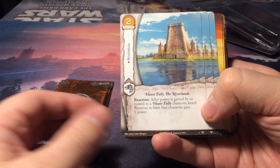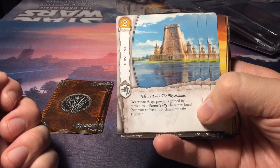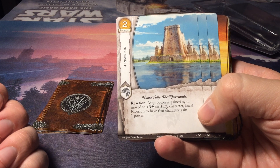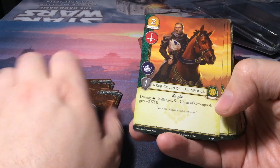Then we have Riverrun, House Tully, the Riverlands, also for House Stark. It's a two gold cost location. With a reaction after power is gained by or moved to a House Tully character, kneel Riverrun to have that character gain one power.